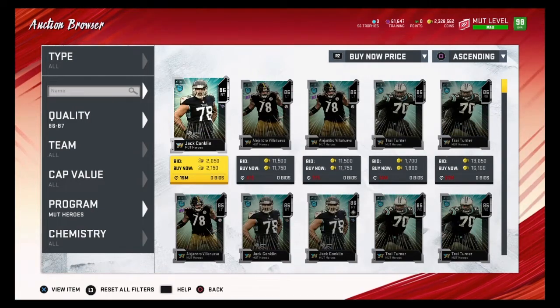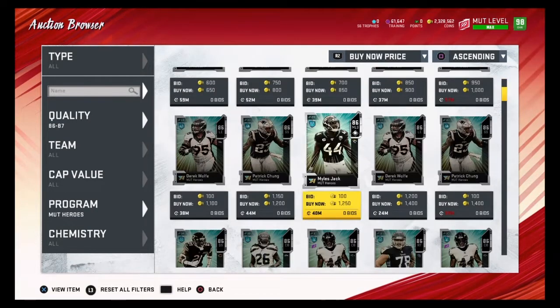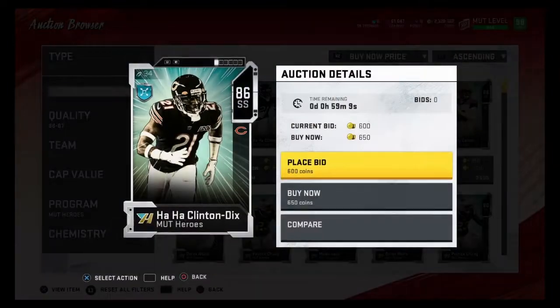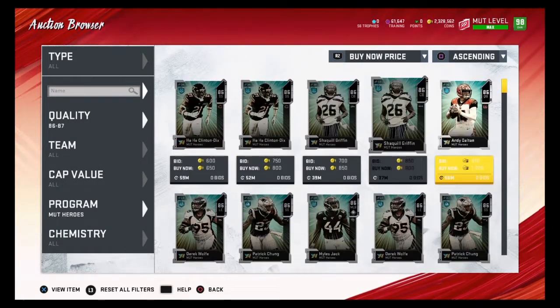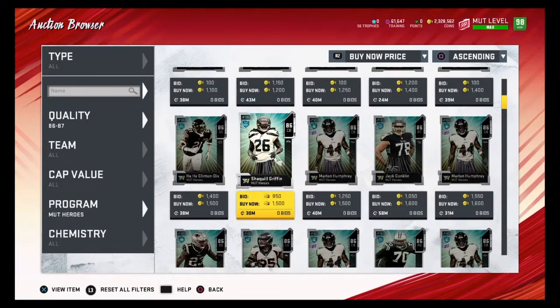Now we want to go to buy now price. As you guys can see, you can find these cards for 600 to 1000 coins. Any of these cards under 1300 coins would be good snipes. Mutt Heroes is a great filter to snipe these players on.